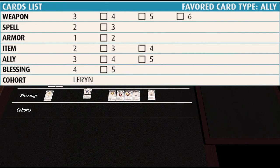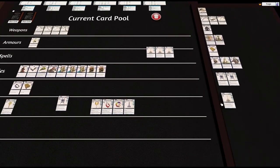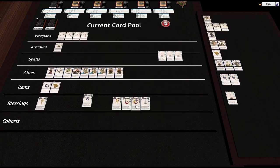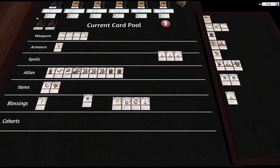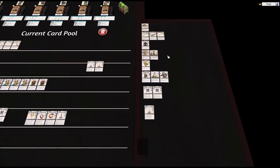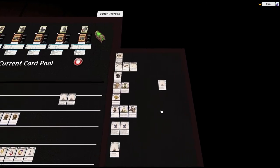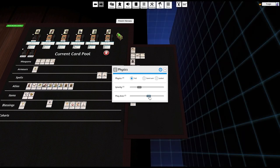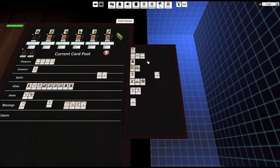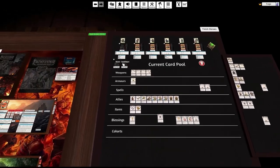She gets four blessings, so I'm going to give her two standard blessings. There's that annoying bug again — it's got something to do with the edge of the zone. If I increase the play area, does that fix it? Okay, that seems to sort it out.